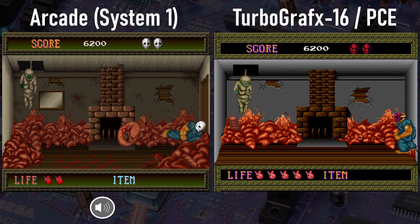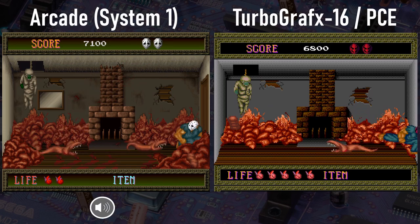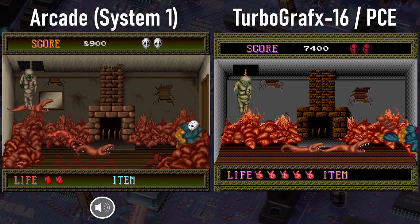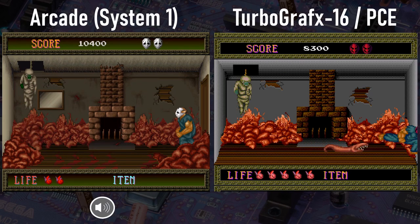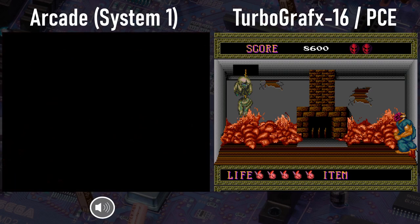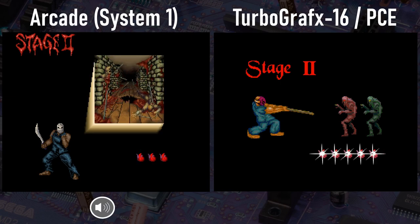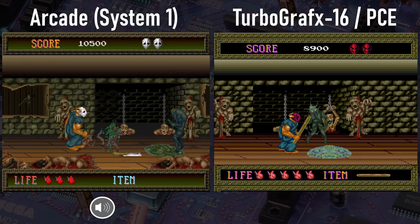Here's our first boss encounter. The background is very simplified again here on the Turbo version. Did you notice how much smaller the game window is vertically on the TG version? Well, notice it now! Another thing I'll point out in general is that both the music and sound effects are much more unsettling in the arcade version. They're a bit brighter and less grungy on the Turbo. The stage prologue graphics are a lot simpler on the Turbo as well — they just show Rick and usually some enemies standing there. In the arcade version, we get a much more elaborate scene with a door that explodes revealing a scene from the level.